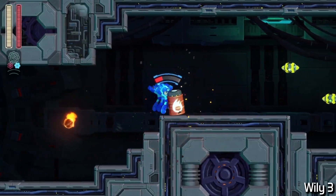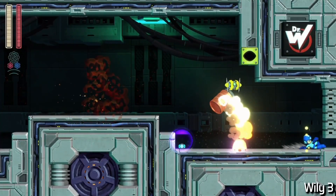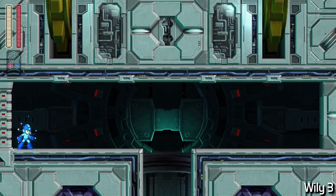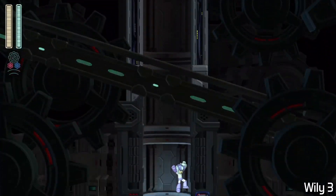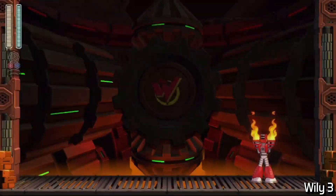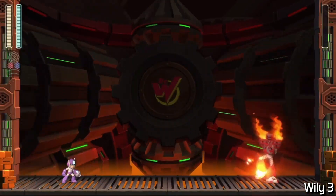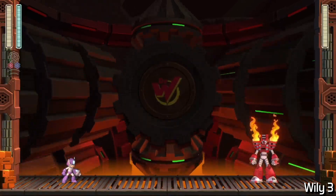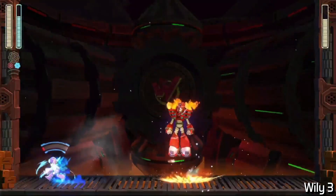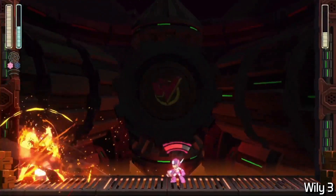Wily 3 — the classic refight stage. After a short corridor with the fire server enemies, it's off to the refights. I opt to fight Torch Man first because of some weapon ammo routing — the idea is to use three Power Tundra Storms, then one uncharged Tundra Storm, which leaves just enough ammo for one more Power Tundra Storm for another fight. Torch Man gives me the ultimate mix up with a high jump kick, and I even go into burnout in this fight, but I narrowly stayed alive. A very scary fight to start.